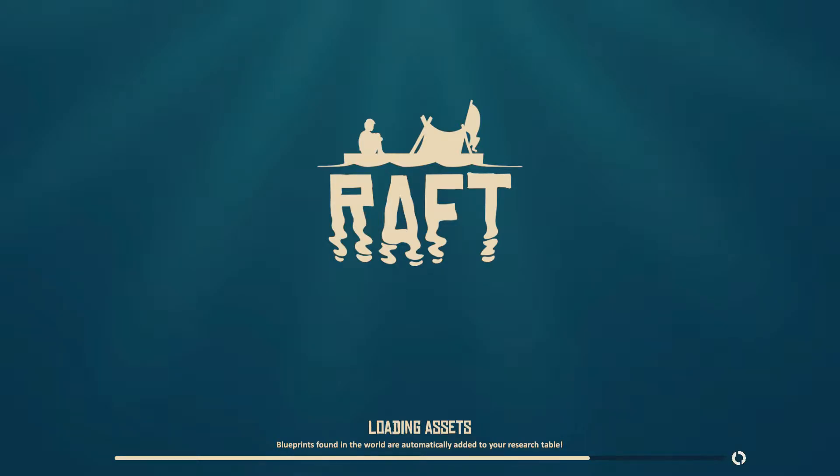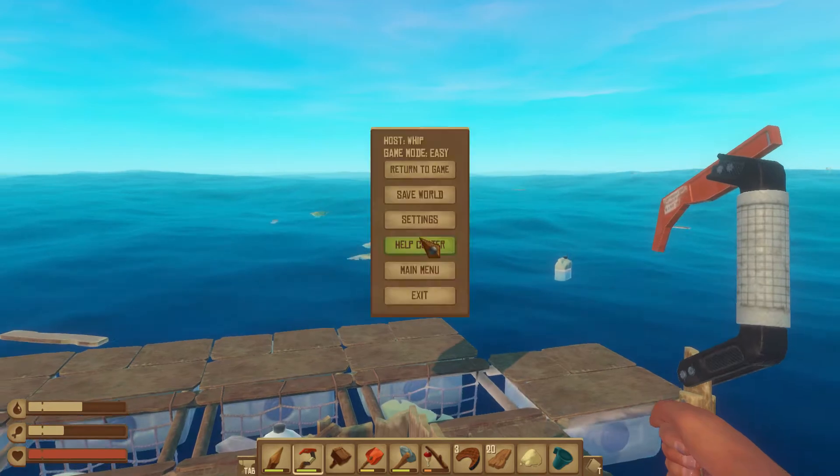I had three rules for the raft. Rule number one: it had to be 99 or fewer foundations, because I learned while in creative that a single engine cannot power more than 100 foundations. Now you can have more than one engine — each additional engine gives greater speed, same with the sails. However, there is a diminishing returns effect, so you can't get infinite speed.